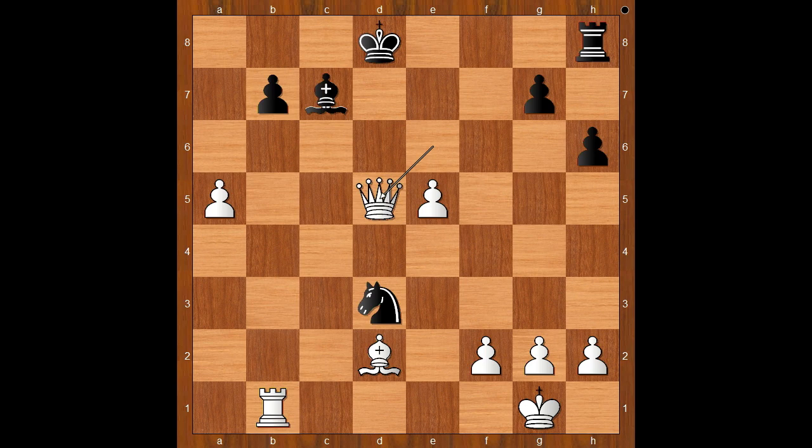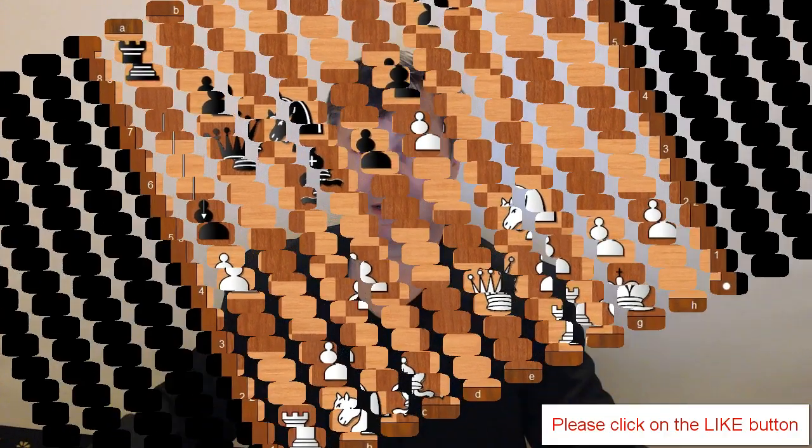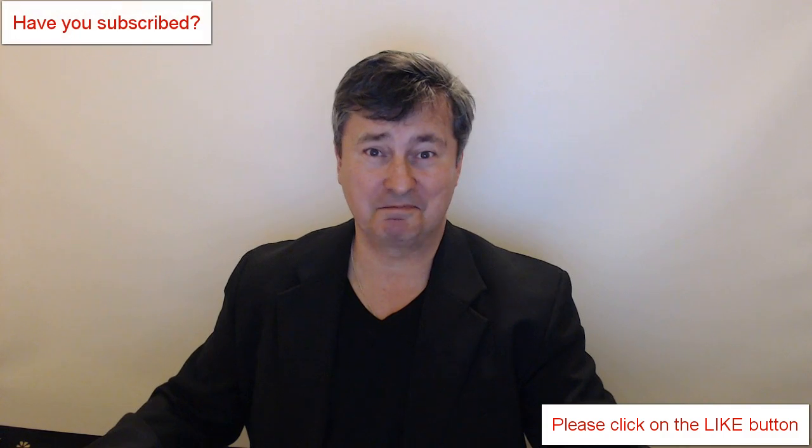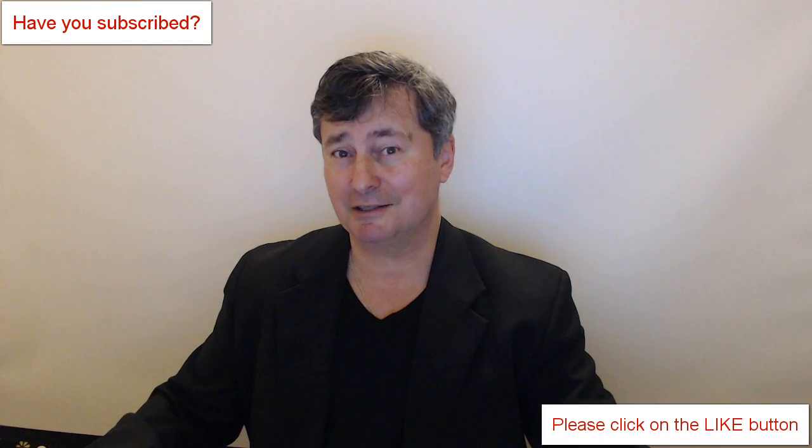Let's go back to this very interesting moment of the game — that critical position. a5 should have been played to prevent white's expansion on the queenside. And after a5, the position appears to be equal. What do you think of this game? And that is all. I hope that you enjoyed watching this video. I wish you good luck with your chess. Bye for now.